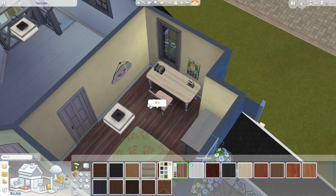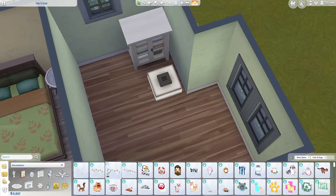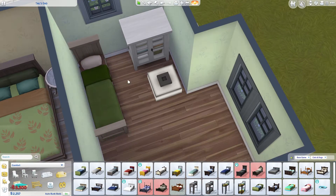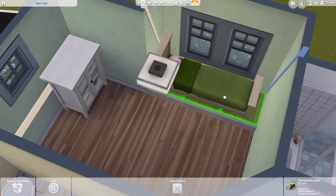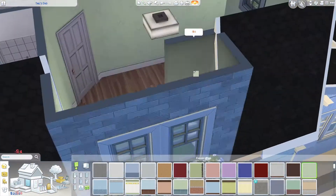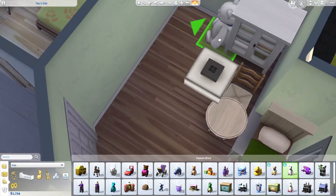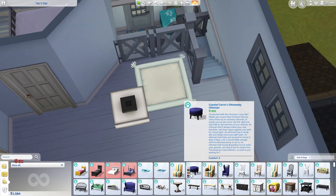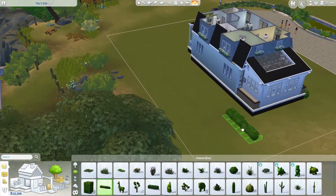There's another bedroom which is for maybe kids — a teen or child can stay in here. I wanted to make a full window there but eventually changed it to a half wall because I feel like it would be a bit hot with a window right beside your head in that confined space.